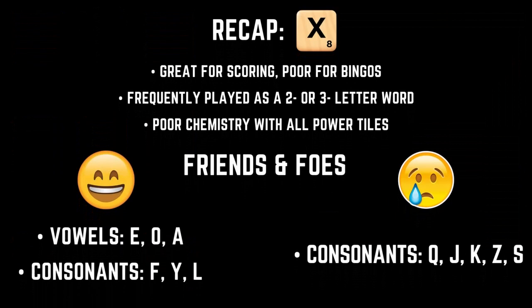Okay, let's recap what we've learned about the X. The X is a phenomenal scoring tile because of its eight-point face value and diverse array of two-letter words enabling easy parallel plays with bonus squares. However, its upside is capped slightly by its severe underrepresentation in seven- and eight-letter words. Its flexibility in parallels can also be a double-edged sword allowing your opponent high-scoring overlaps. The strongest Scrabble computer engines use the X in a two- or three-letter word more than any other letter, making it a letter you can learn to use effectively extremely fast.